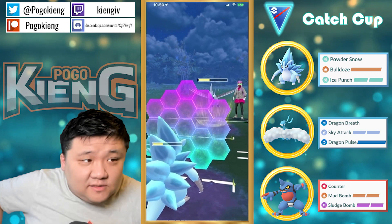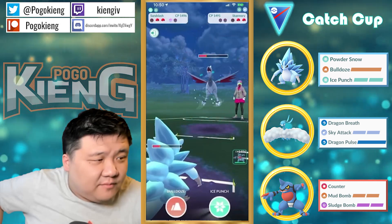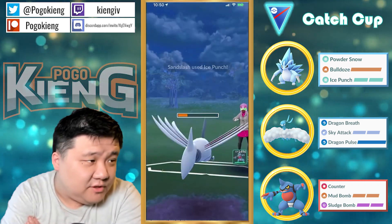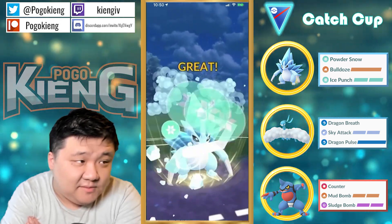It probably could survive that Sky Attack but it might get Air Slash'd down afterwards — it would be very close. Going to farm extra — makes sense. This Ice Punch should be enough to KO. Sandslash is kind of squishy. Let's see what's in the back — oh, it is a Whimsicott. And yeah, this Ice Punch is going to hurt a lot.